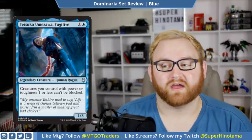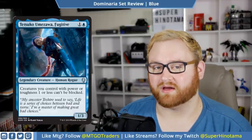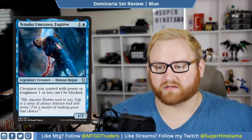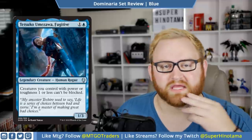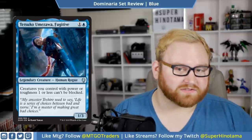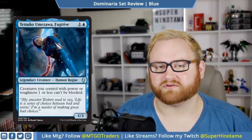Next up we have Tetsuko Umezawa, Fugitive — a two-mana 1/3 legendary creature, human rogue. Creatures you control with power or toughness one or less can't be blocked. I think this is going to lead to an unblockable deck in standard. Note it's power or toughness, not power and toughness — so a 2/1 or 3/1 can't be blocked either. This card is going to see a lot of play. In draft and sealed it's just okay, but as a 1/3 it's unblockable itself due to its own ability. If you have a lot of 1/3s, 1/1s, or 2/1s, this card is worth playing.